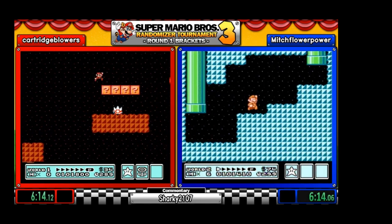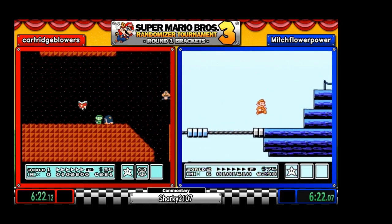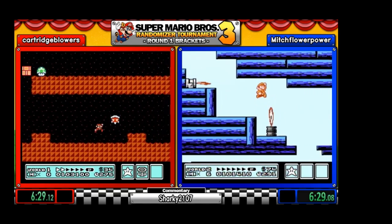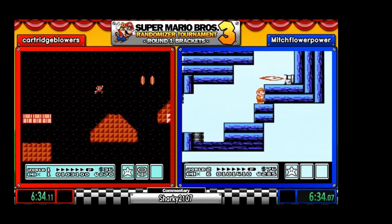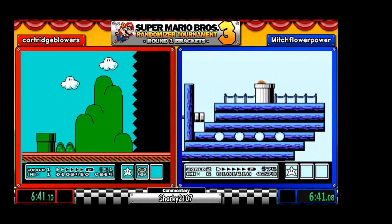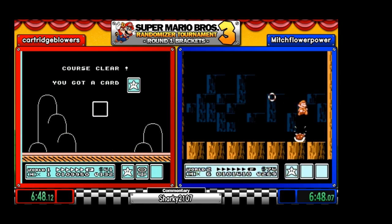And we've got World 3. Can we get the god pipe? And we do get the god pipe, so real fast World 3. Cartridge has got to be careful — on his last life he decides to get that one-up. Getting a game over at like the end of the world can be just bad on a player, because you might have to replay all the tiled levels.